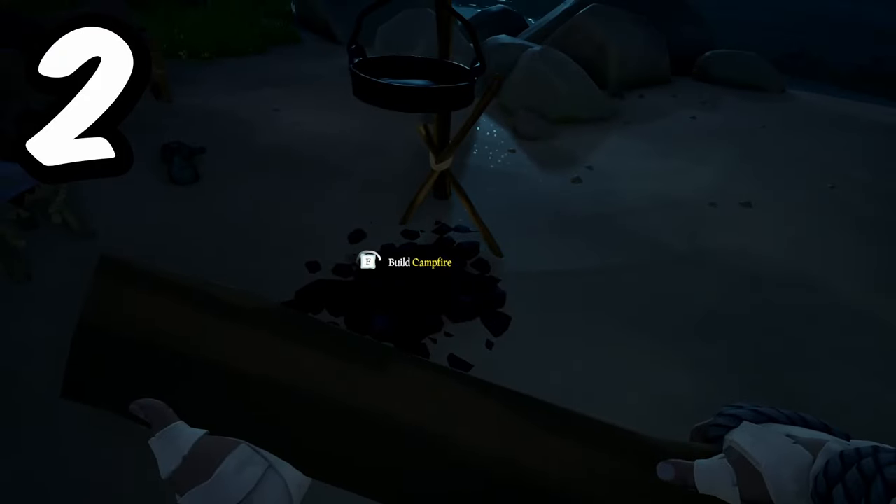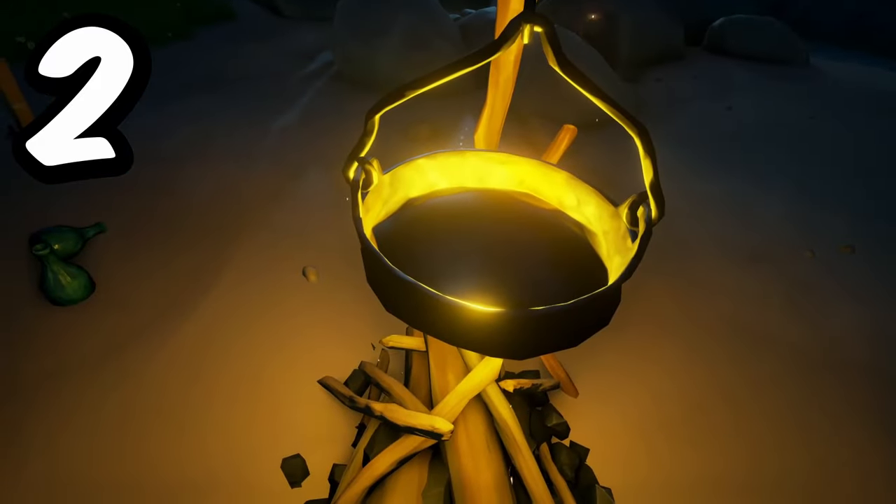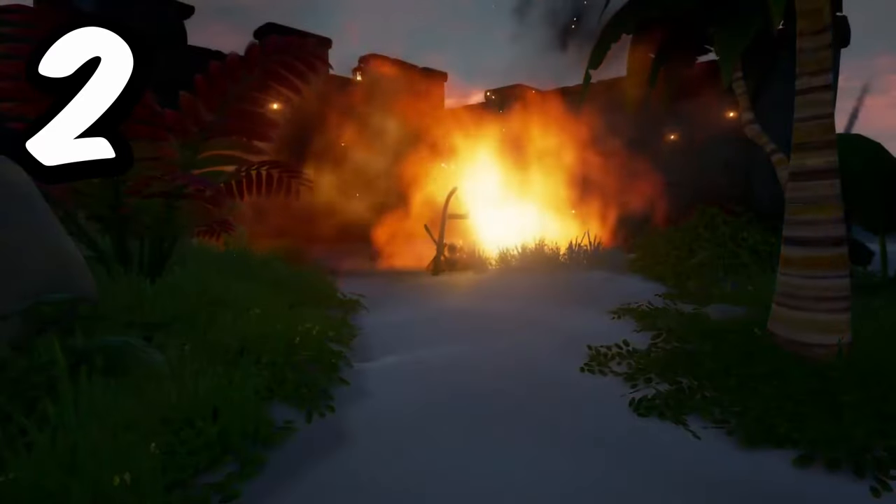Scattered around the map are campfires on islands and outposts. These campfires can be used for cooking, but did you know that they can be lit by swiping at them with a sword, throwing a firebomb, or even lightning?